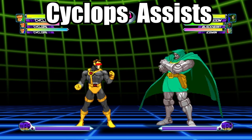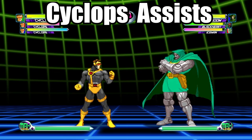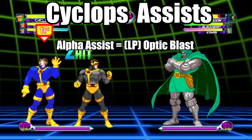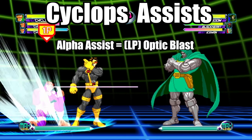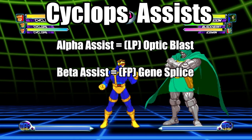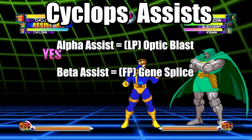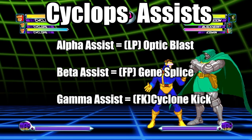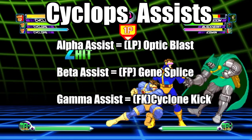Here's what to expect when you use Cyclops as an assist character. Cyclops' alpha assist will attack the enemy with a light punch Optic Blast. His beta assist will use a Fierce Punch Gene Splice. And his gamma assist will perform a fierce kick Cyclone Kick.